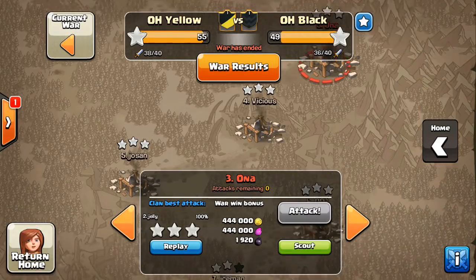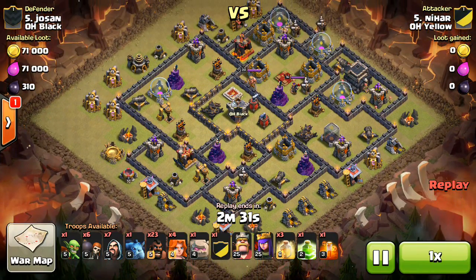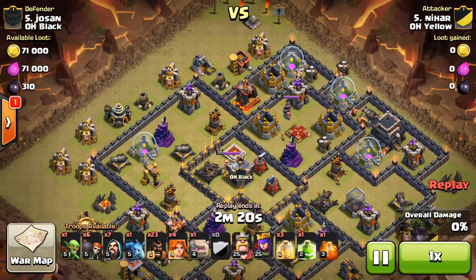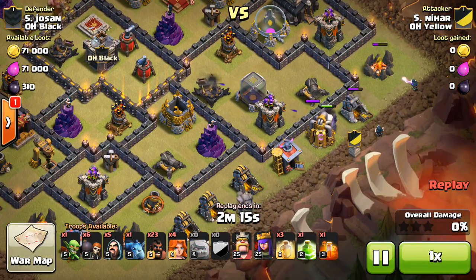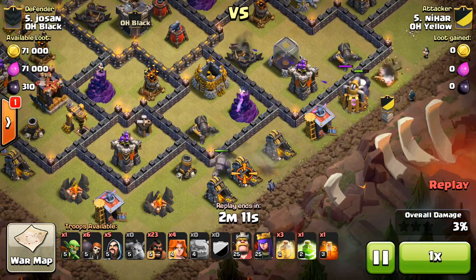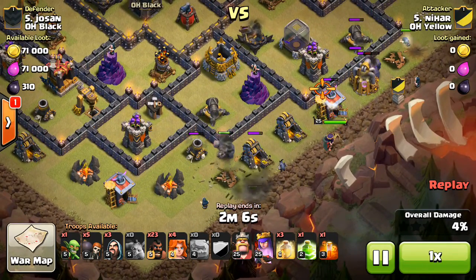Let's keep going and look at five. We have Nihar — I'm not exactly sure how to pronounce it — but an awesome attack using a couple Valks, which I think worked really well this war. I love seeing Valks at Town Hall 9. Anyway, it starts in with a Golem just going to tank for all that point defense in the area. Then another Golem coming in with that mortar, dropping Wizards and Minions, making that funnel nice and wide.